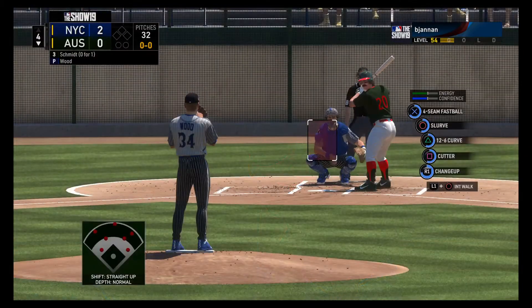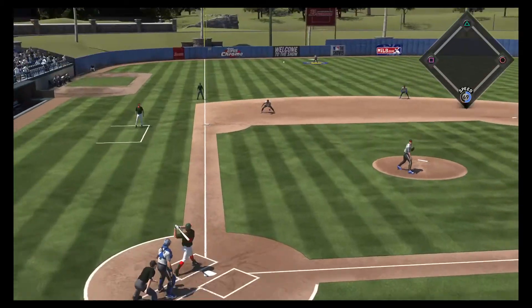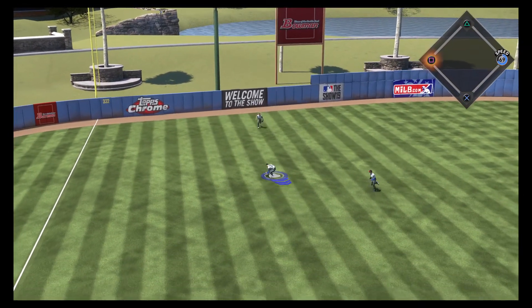Stepping in and ready for another shot — Mike Schmidt. So far 0 for 1 with a fly out. Almost went deep his last at-bat, Matty. He gets the inning started with a bang as this is hit high and deep to left field, and that's off the left field wall.